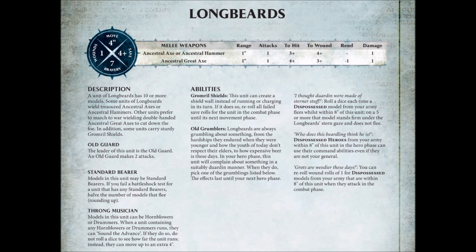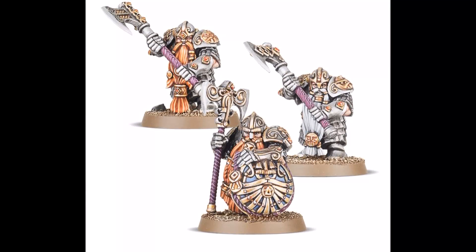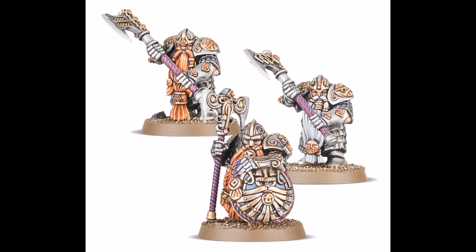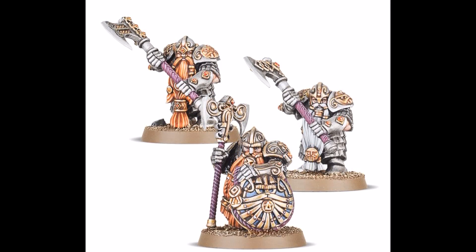The Longbeards are a unique order battle line unit. Pretty common for Dwarven, they have an underwhelming four-inch move. The musician somewhat mitigates this by allowing them to double their move instead of running normally. These one-wound models sport a four-up save, and with the shield they will always have, can reroll their save rolls in the fight phase — but only if they haven't run or charged in the preceding turn. Longbeards also have a bravery of seven, which is about average. They have an ability that reduces the amount of Longbeards that flee, and the unit's standard bearer halves the amount of models that flee, which is really awesome.